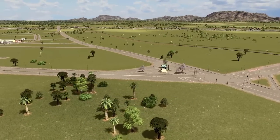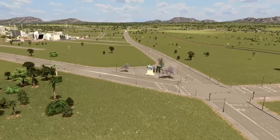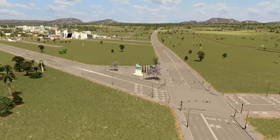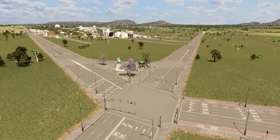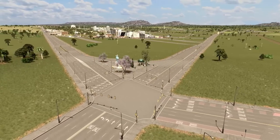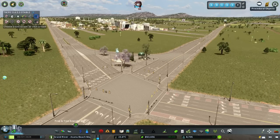We're getting ourselves ready for the transit hub, which will be situated over here. I've gone ahead and improved our cross junction — a really nifty park added, the extra street across ready for some buses, and the lane markings and traffic president — all of it is so cool. Let me show you how that turned out.